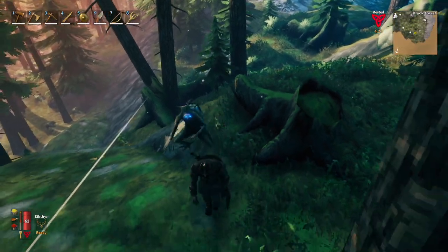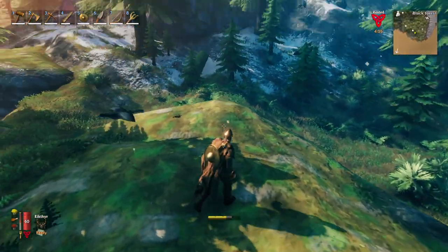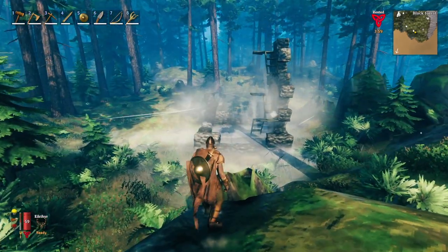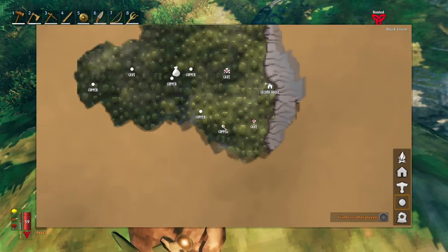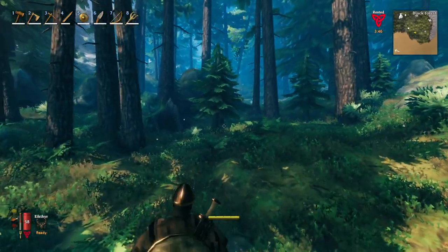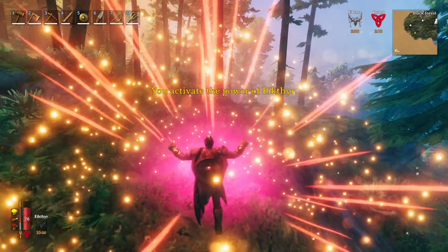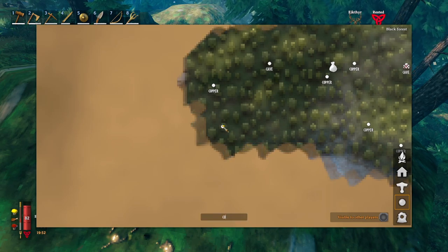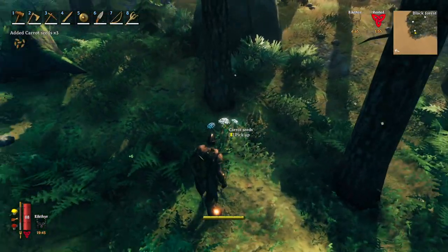We've got some mountains here — we can't head up that way, we'll start freezing to death. We do have some copper right here, already marked on the map. Let's push west and work our way around this snowy mountain. Here's some more copper — let's get it marked on the map. There is just a ton of copper on this island; that's why we have to get a smelter put down soon. Here's some more carrot seeds — let's grab these and plant them when we get back home.